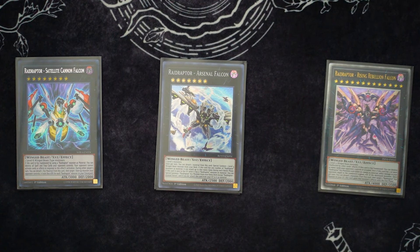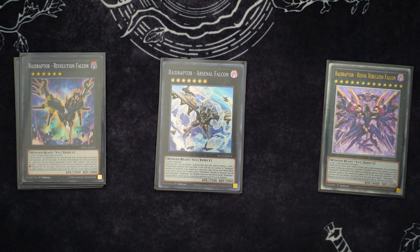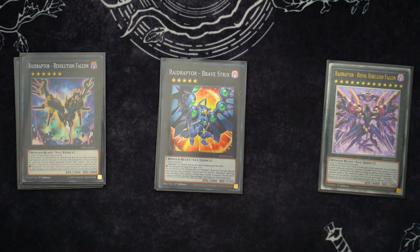A lot of folks aren't playing this at all, but I'm choosing to play one Revolution Falcon mainly because of OTK potential. Being able to attack all your opponent's monsters is really nice. It's been able to steal games for me so I'm going to keep it in. Next, we're playing one Brave Strix — this is what gets you into Arsenal Falcon. This is also the card that gives your Rebellion Falcon the 5300 attack, so they can't easily climb over it. Next up, we're playing one Arc Rebellion XYZ, mainly because you do play two Raiders Knight in this build. That way you go into Brave Strix with one, and on the follow-up you can go to Arc Rebellion and just kill your opponent for extra damage.